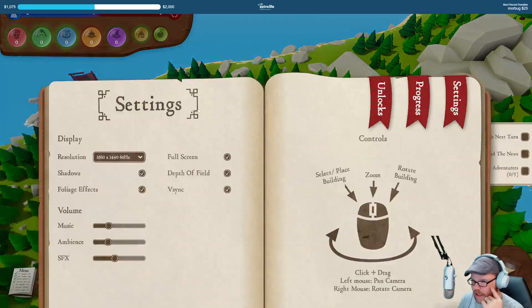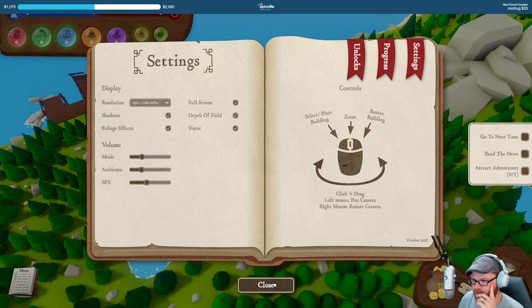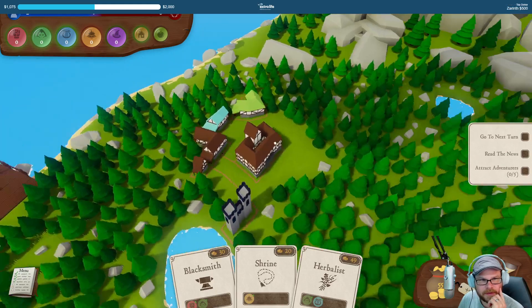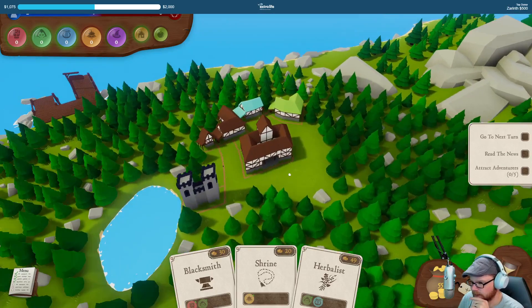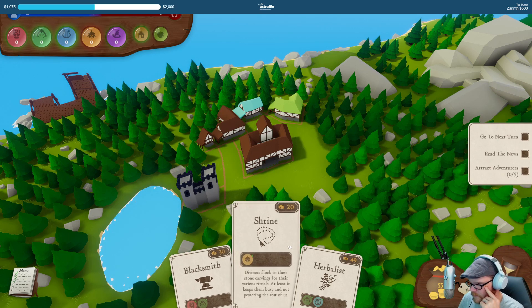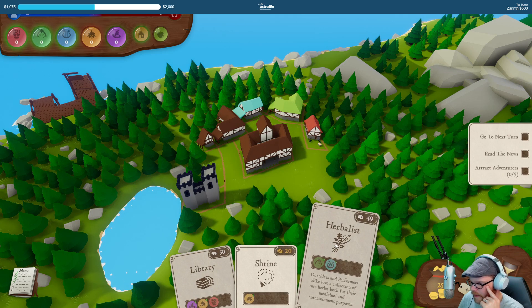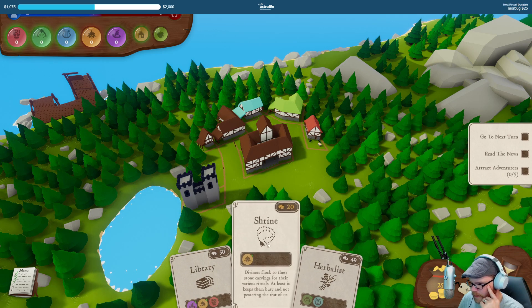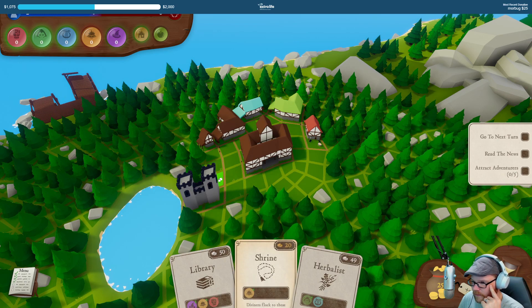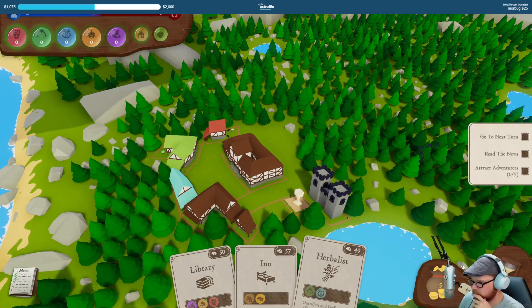Let me turn it out just a notch to what I'm actually streaming at. That's looking much better. Let's get a blacksmith — I do have money. Put a blacksmith in. And I'll put in an expensive herbalist — we'll put in a shrine right over there. Let's go past the turn.